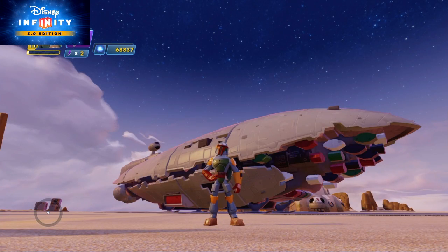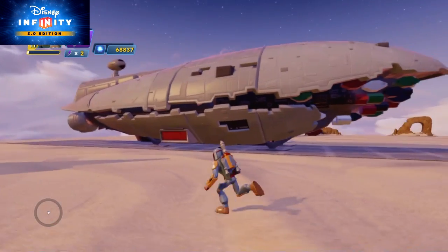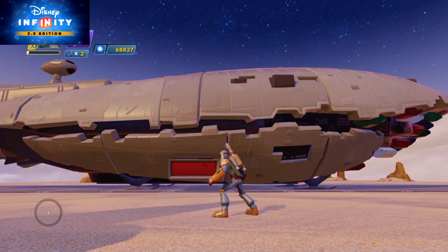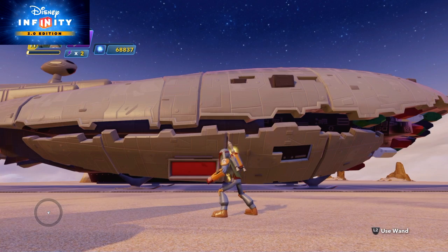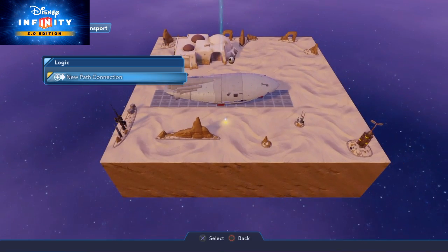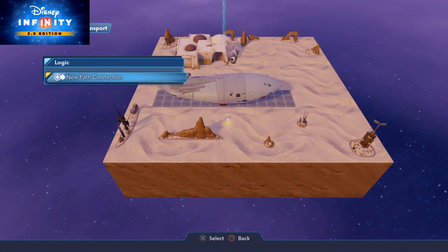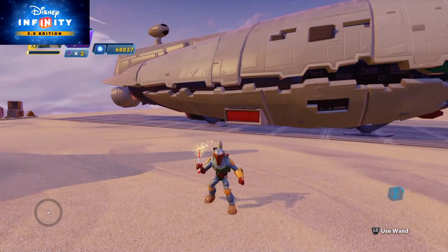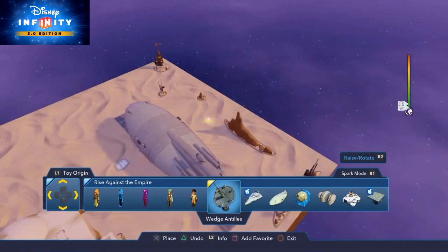Welcome to another Disney Infinity 3.0 tutorial. In this clip I'm going to show you how to use a rebel transporter — it's a thing you can unlock in Rise of the Empire. If you look at the property settings, all we can do with it is link it to a path; there's nothing else.